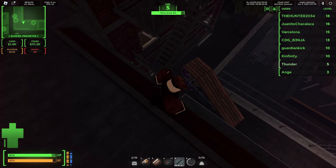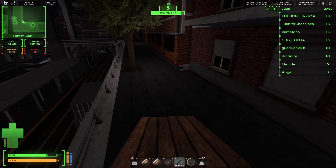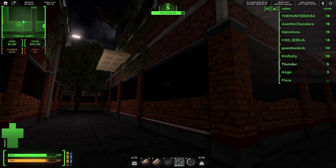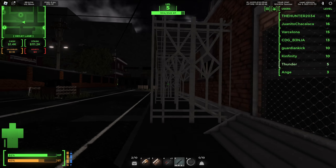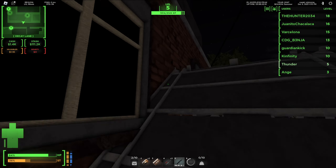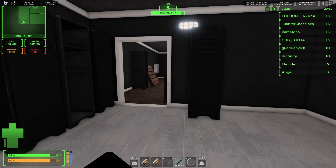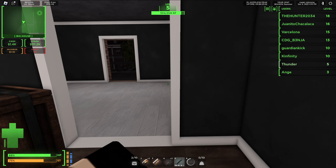Alright. Took a little bit of damage there. We're going to try and take as little damage as possible. The broker is above us now. There's got to be a way to get up there. This game also has some pretty cool parkour aspects. Maybe I'll just look for a new broker.